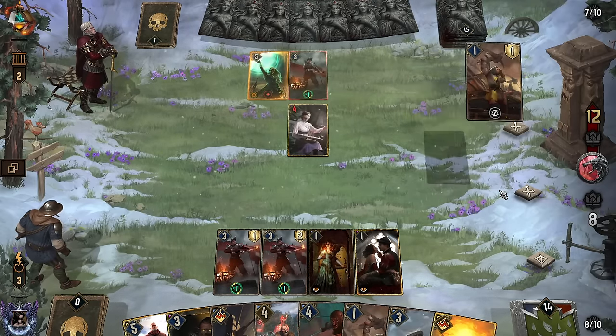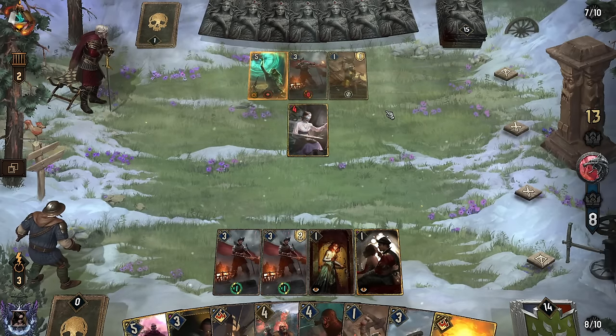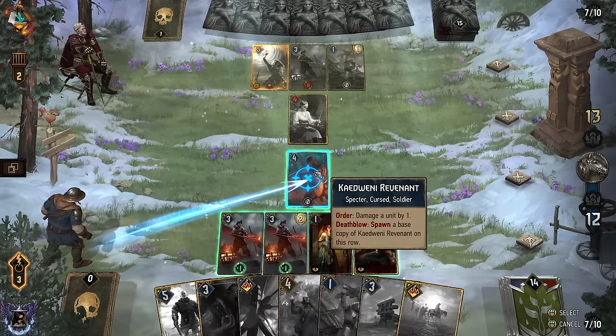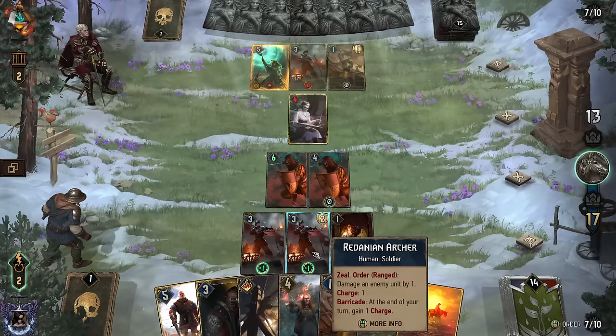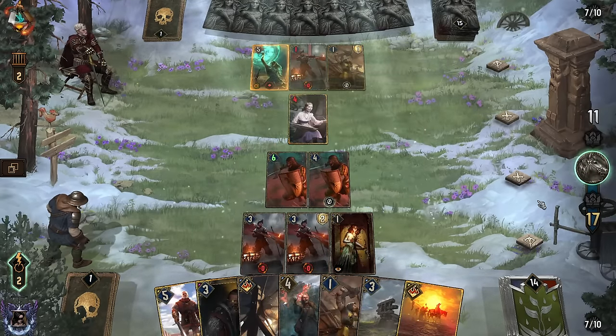Now I've got to deal with Cantarella, but pull the one. Sick. Seven provision, one point play. I don't want them to mill out something very important. Let's put an end to this here. We'll make it Revenant food next turn.